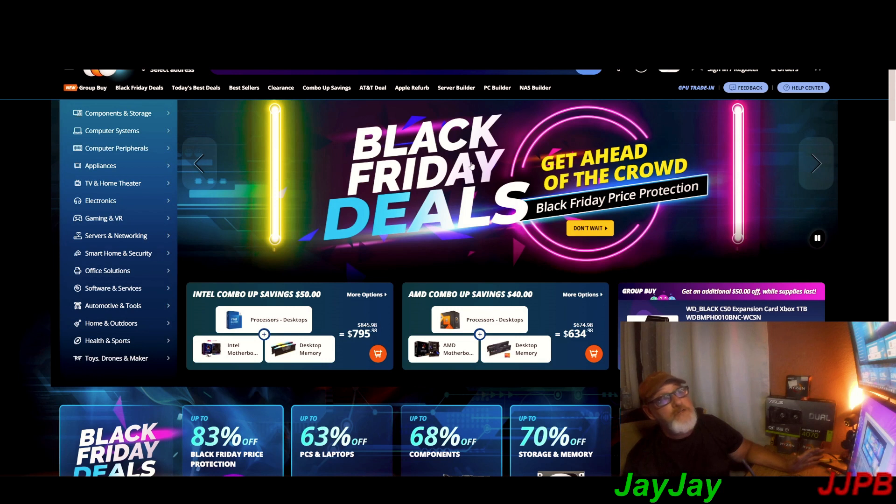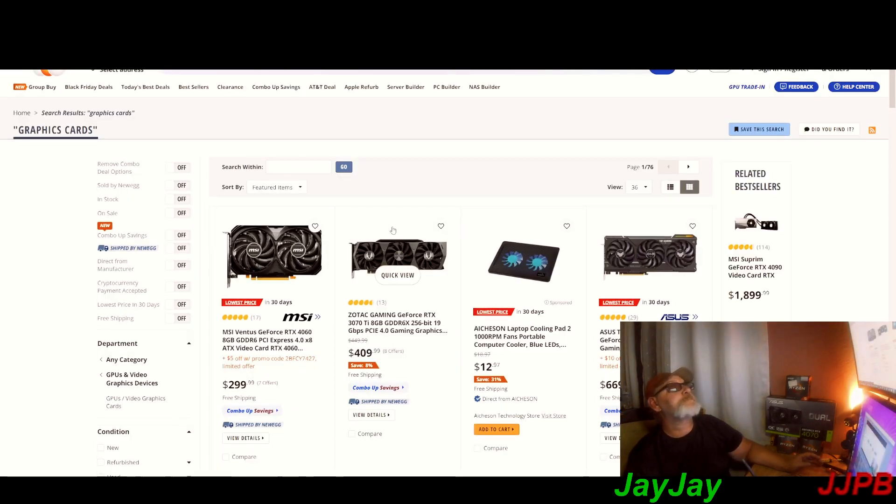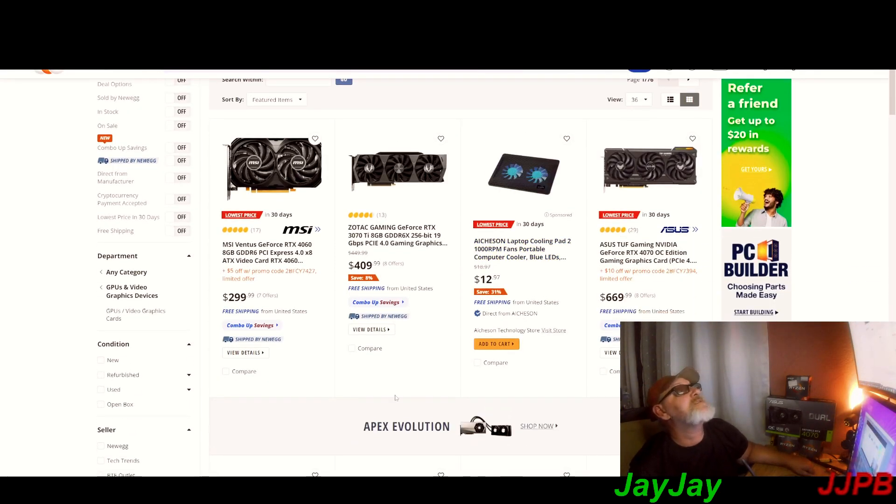We're going to shorten this video up a bit. It looks like Newegg is getting started with their Black Friday deals. A 4060 8 gigabytes for 300 bucks — don't think so, go to Amazon. A 3070 Ti 8 gigabyte for 409 — no.